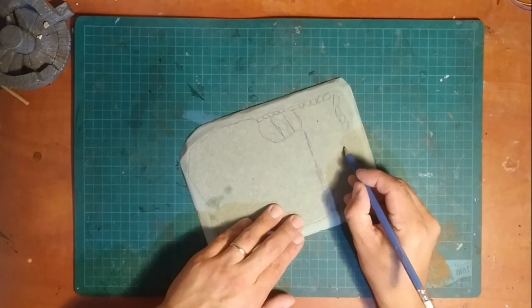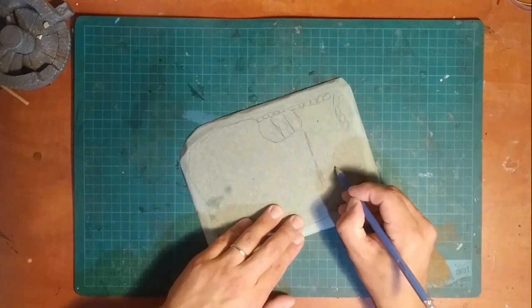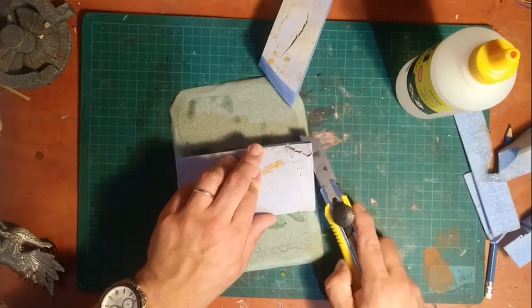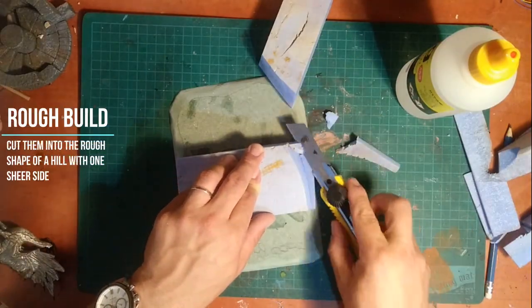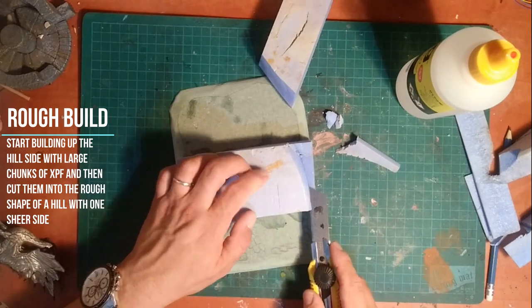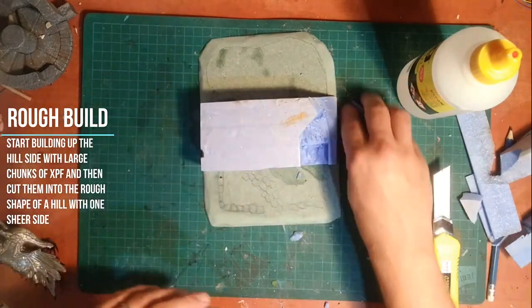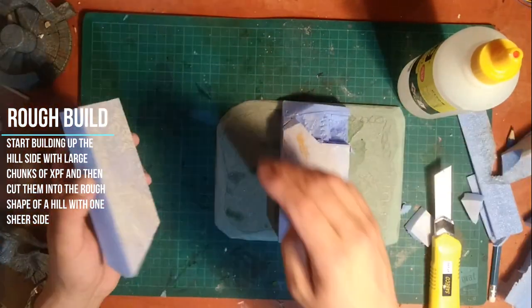When this is done I take a pencil and draw out the construction plan for the hill and the stone fence that surrounds the garden of the gnomish home. I also make sure to mark out where I'm going to put the gate so that I don't accidentally fence up the entire yard.